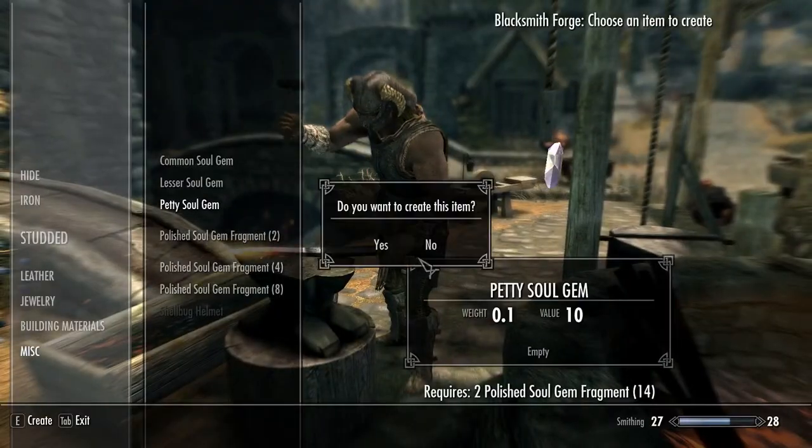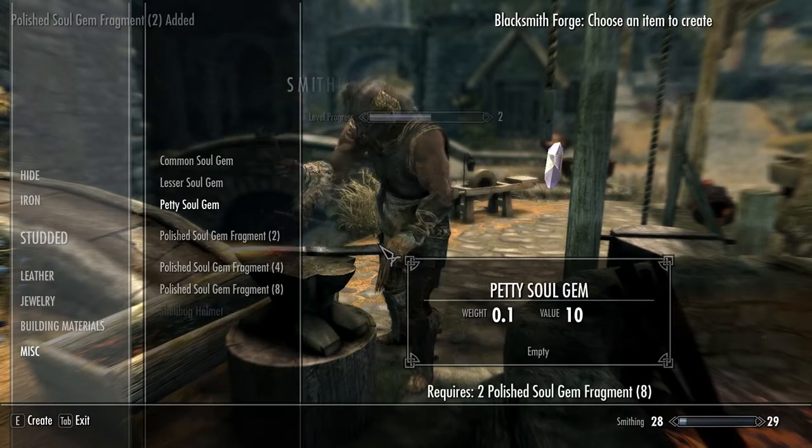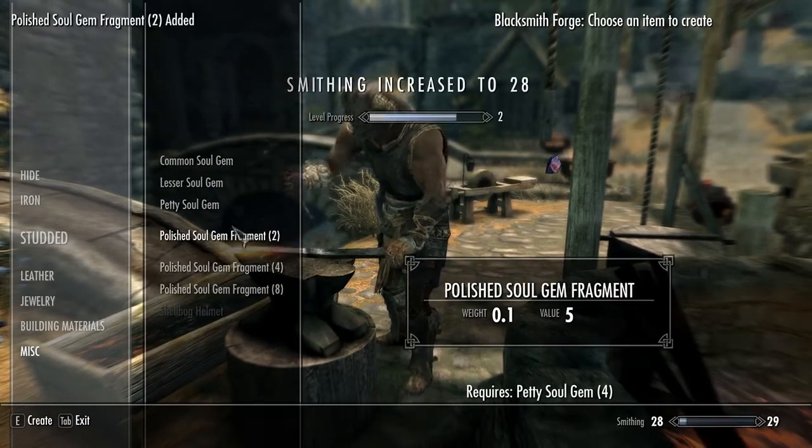You will be able to break empty soul gems into polished soul gem fragments, create bigger soul gems from those fragments, fill them using human hearts, and then reinforce them so they can be reusable.